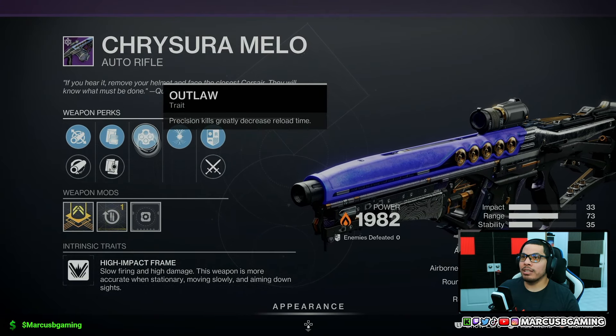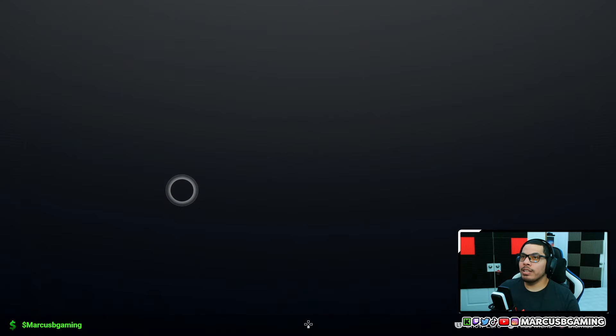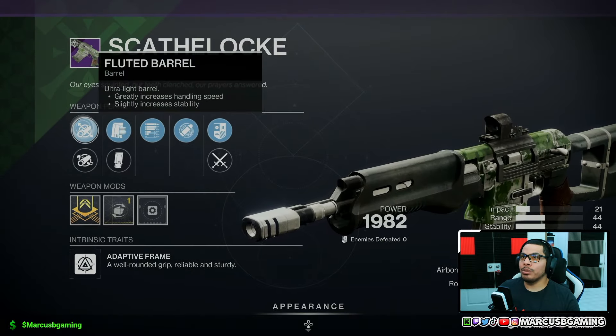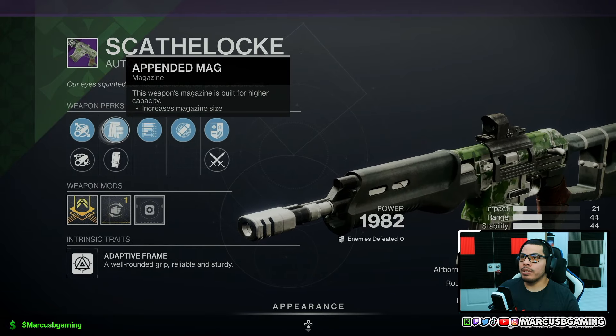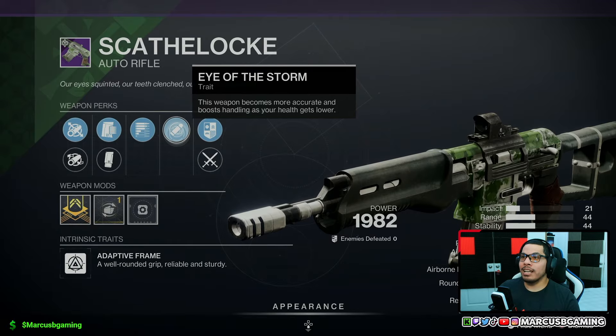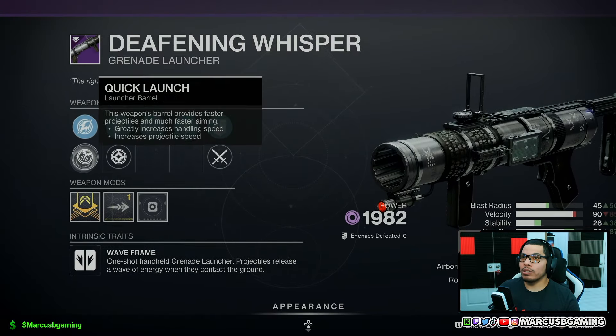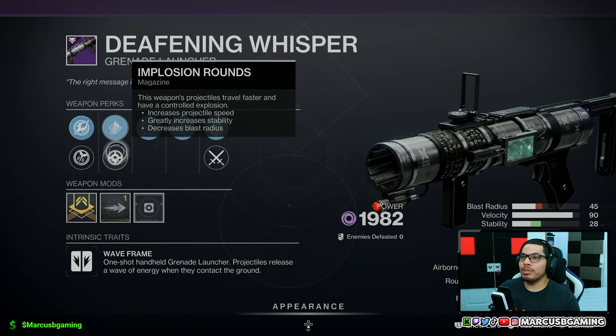There is a Scathelock auto with fluted barrel or full bore, a Pendant Mag or extended mag, Subsistence, and Eye of the Storm with a handling masterwork. There's a Deafening Whisper with hard launch or quick launch, high-velocity rounds or implosion rounds, Pulse Monitor, and then Threat Detector with a velocity masterwork.